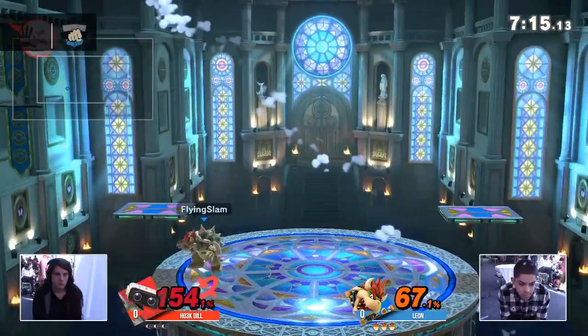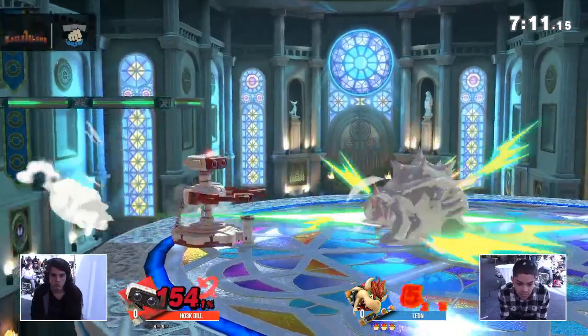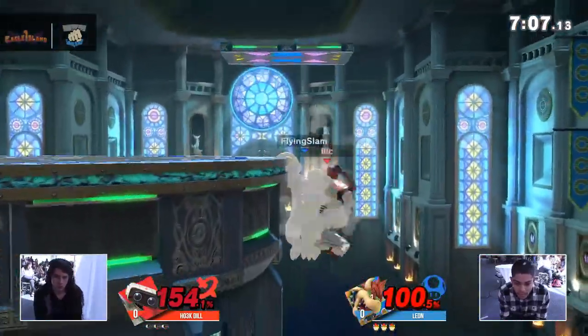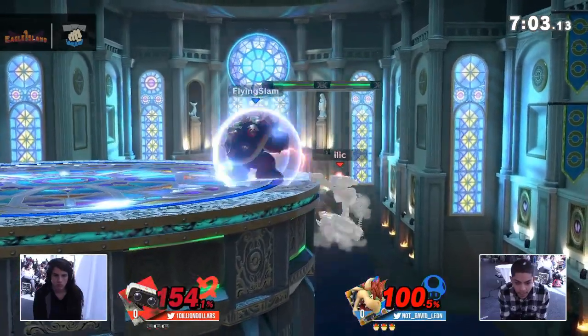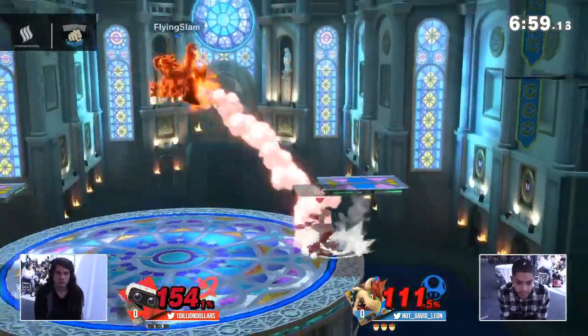Is that going to take the stock? No — Kalos being one of the bigger stages in this game, allowing Dill to live. We see Leon opting for the forward tilt at the edge angled down as his preferred two-frame option — probably better than down tilt because the second hit of down tilt might not connect in that situation.